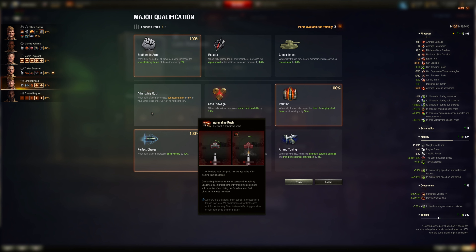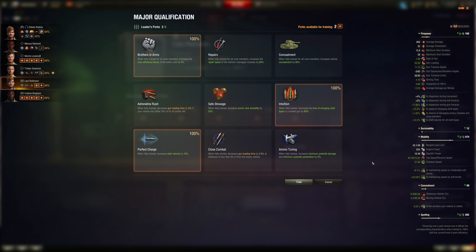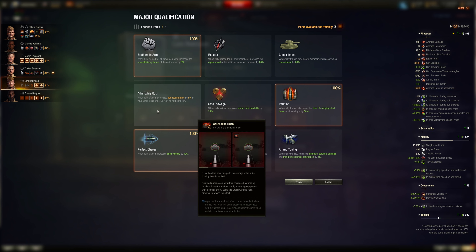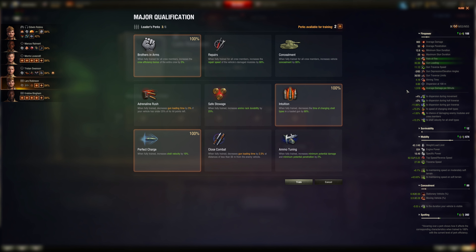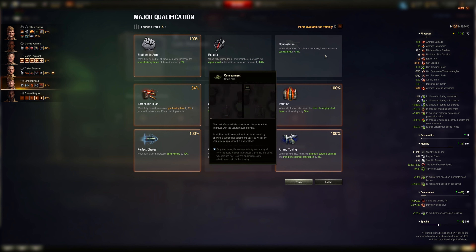Splashing yourself for five percent DPM boost is about half of a gun rammer — rammer is around ten percent, so that's actually decent. But you're giving away your position with a yellow circle on the enemy map. You don't need Safe Stowage or Close Range Combat. I'll choose Ammo Tuning and maybe the self-splash gimmick for more DPM, and finally possibly Camo.